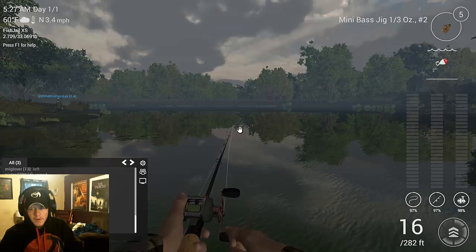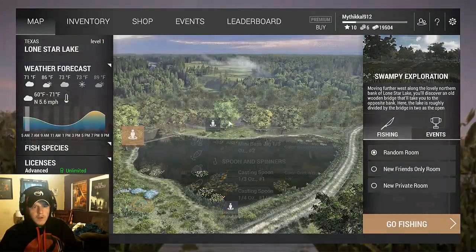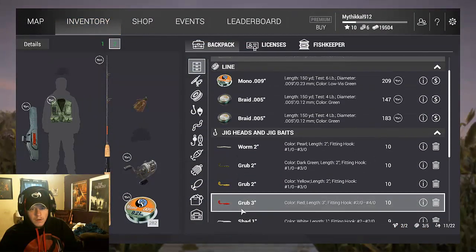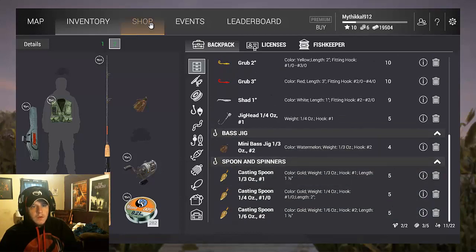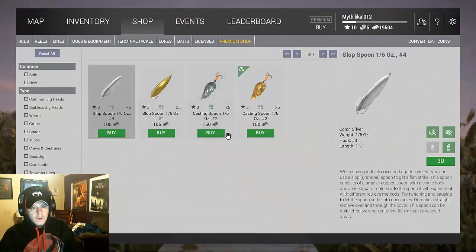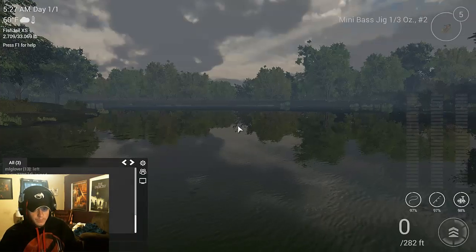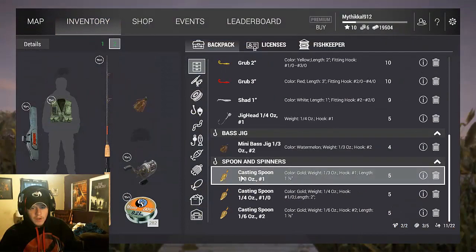Let's see if I've got a silver spoon — I like the silver spoon over the gold spoon, it seems to work better for me. I've got the silver third-ounce. Actually, I don't really want to go back for it right now, I'll just go back to the gold spoon.